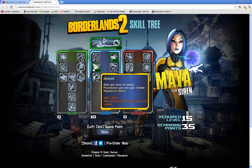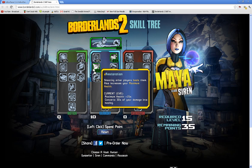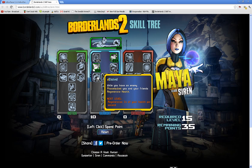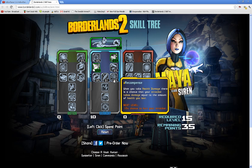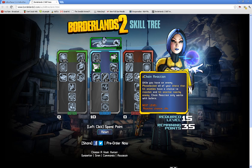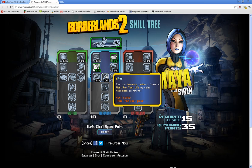Related: while you have an enemy Phase Locked, you and your friends regenerate health — 5% of your health per second. That's not that great on its own, but combined with Suspension's 2.5-second duration increase, that would be an extra 25% of your health. Rez: you can instantly revive a friend by using Phase Lock on them. Not as useful as some perks, but handy if you can't get to them in fight-for-your-life mode.